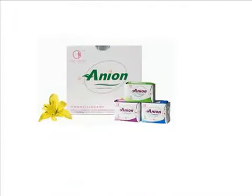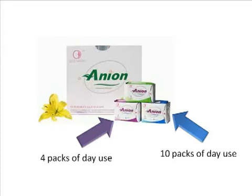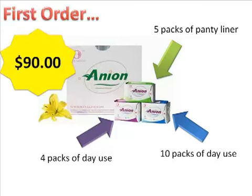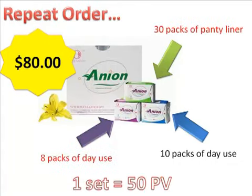In each of these boxes, you're going to have 10 packs of day-use sanitary napkins, 4 packs of night-use sanitary napkins, and 5 packs of panty liners. There's a total of 282 pieces per box. The first order that you're going to sell is always $90, and any repeat customers that buy from you, it's going to cost them $80.